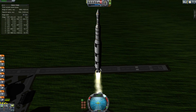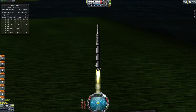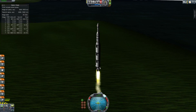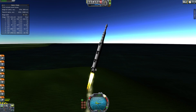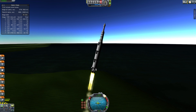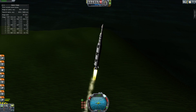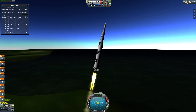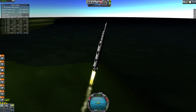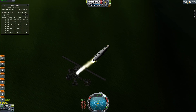This rocket is fairly aerodynamic — it could be thinner, but it shouldn't be a big issue. You want to have fins that stick out beyond the width of the fairing. Now we've hit 100 meters per second, so do a tilt — just a little bit. That was actually a little more than I would usually do, and I think I need more struts. Remember, you want to use your engine's gimbal as your main steering source.